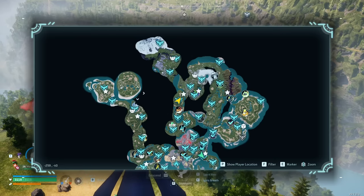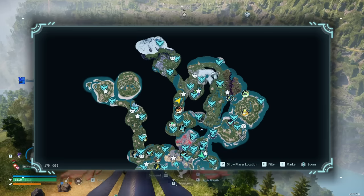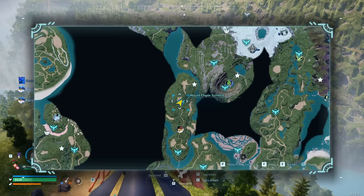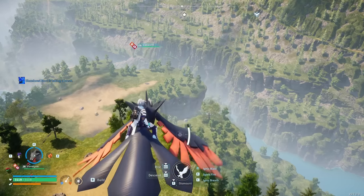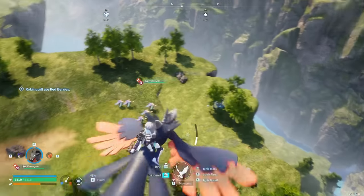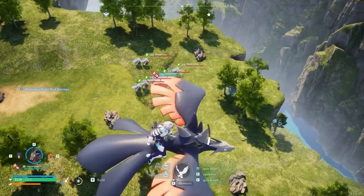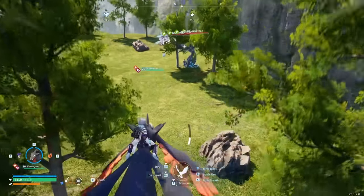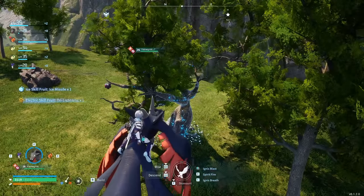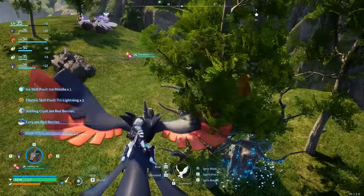Now head southeast to the Mount of Floppy Summit fast travel point, which is kind of northwest of the Plateau of Beginnings. From there, fly up in the air and you can see the tree right from the fast travel point. Be careful because there are B guards here — those things do self-destruct and they're a little bit of a nightmare, so just avoid them if you can. I got Ice Missile, another Tri-Lightning, and Poison Blast.